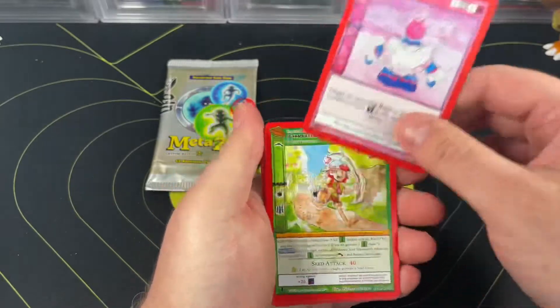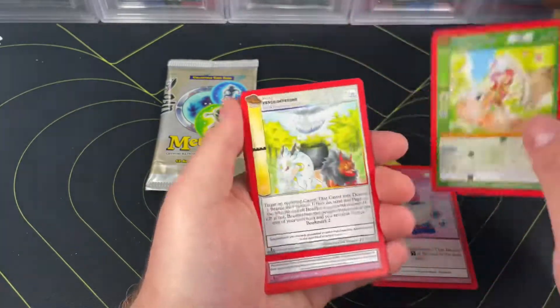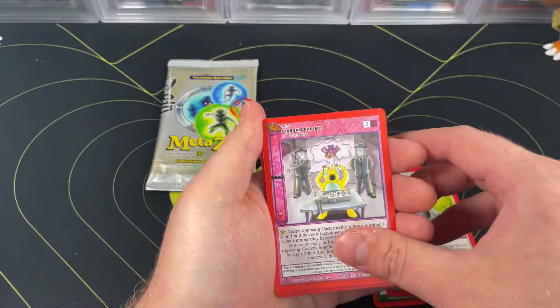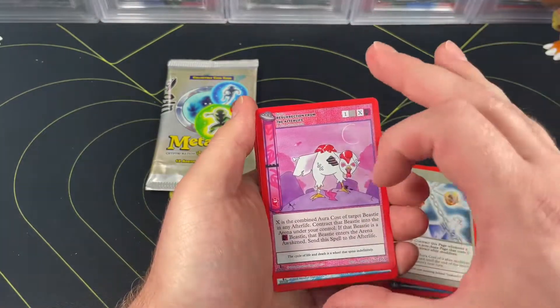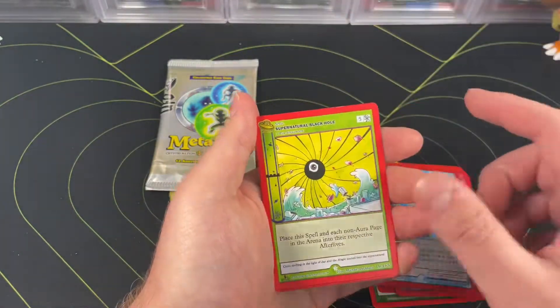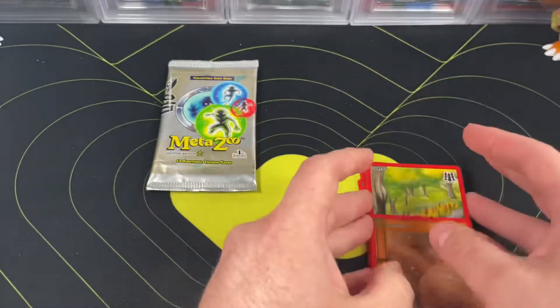I probably should have looked at what we were chasing before we jumped in. It looks like this might be the evolution of that guy because he is Johnny Appleseed. We have Peace Offering, Stargate Project, or a Pura — no, that is a Null Spell. We have another Oreo, Rain Orb, Sutra, Black Hole, Tree Token, Forest, and an Earth Aura.